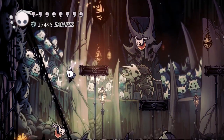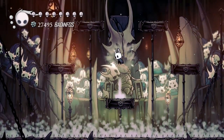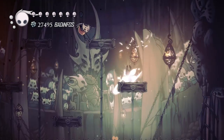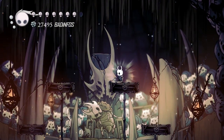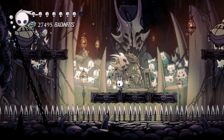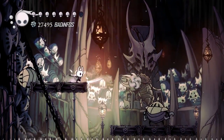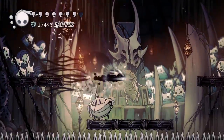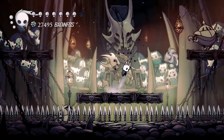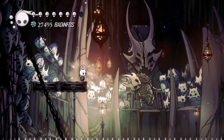These guys are the biggest issue. I suggest getting the nail art to deal with them because it's a one-shot kill. If you don't have this — and you probably don't at this point — you need to jump at them, hit them once, and get away as quick as possible. If you don't have nail art, hit him once and jump down, hit once again and jump down. Do this about four or five times depending on how well you've upgraded your nail.